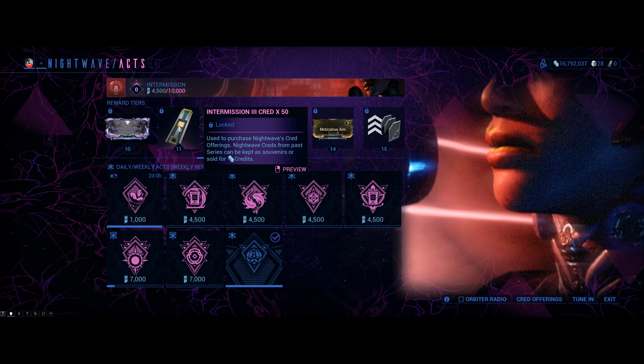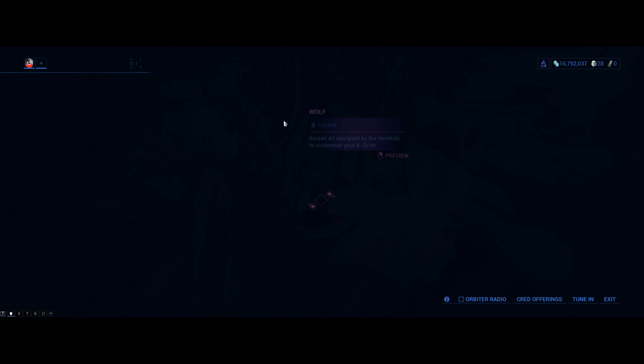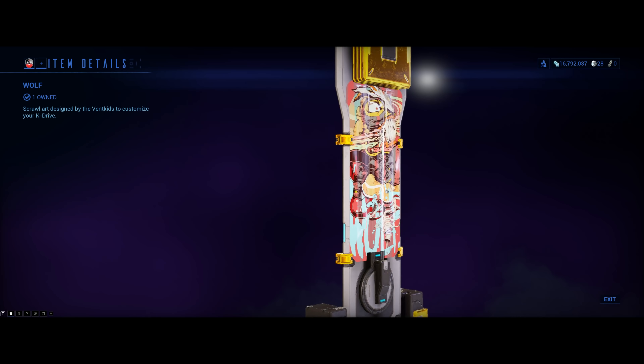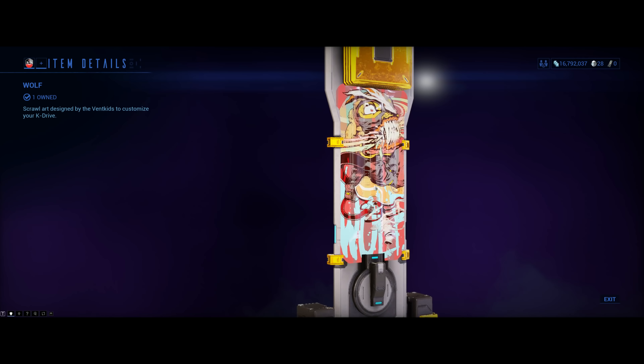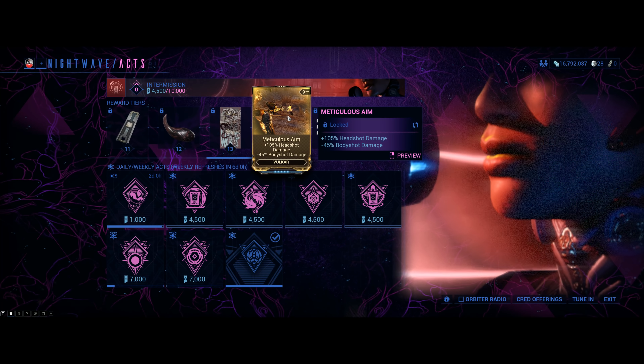Level 12 is 20,000 Kuva. 50 more creds at level 13. Level 13 also has a scroll — basically, scrolls are posters for the underside of your K-Drive, as you know K-Drive is extremely popular.